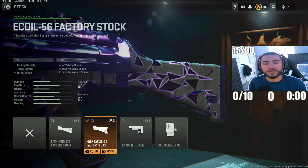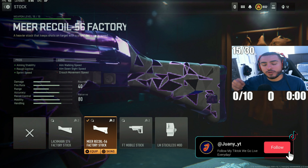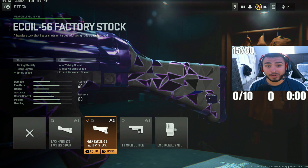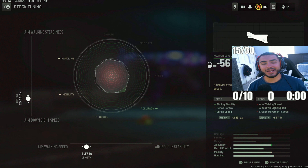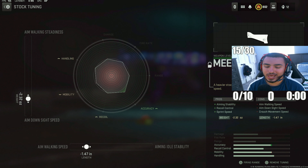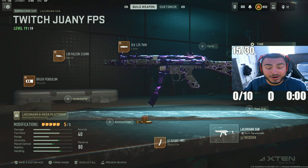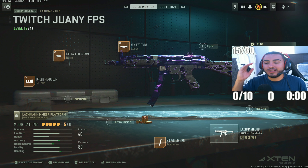For our last attachment, we got the Mirror Recoil 56 factory stock — this is good for recoil control and sprint speeds, which is really important using an SMG on any Warzone map. For the tunings, put your ADS speeds to minus 2.32 and your aim walking speed to minus 1.47. That's my full MP5 class in Modern Warfare and Warzone 2 Season 4 Reloaded.